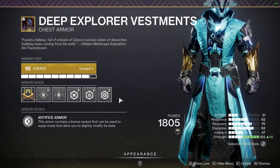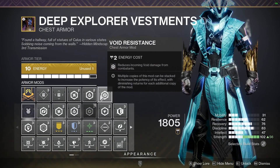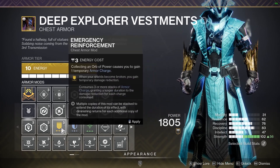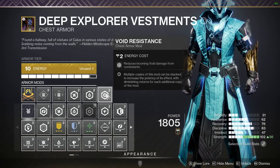Moving on to the chest piece, this is completely up to you. I like to run triple arc, solar, and void resistance. You can put on whatever you want — Charged Up works okay, but there's really no need for it. You can put on some Emergency Reinforcements if you feel like you're dying a bit too much. I like to just run triple resistance; there's no need not to.